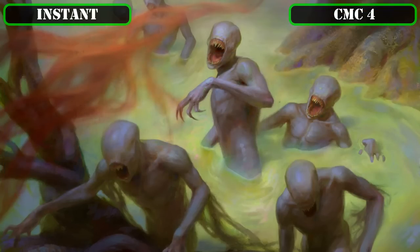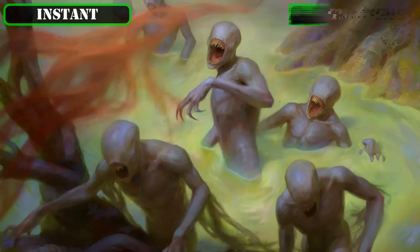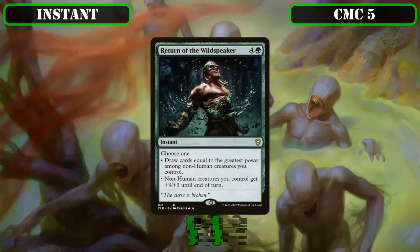The CMC 4 slot brings us Momentous Fall, which has us sacrifice a creature to draw cards equal to its power and gain life equal to its toughness—a surprise way to draw 18 outside of our turn, handy in response to removal or wipes and not forcing us to discard until our turn comes back. Finally, in the CMC 5 slot, we have Return of the Wildspeaker, which either has us draw cards equal to the greatest power among non-human creatures we control, or gives all non-human creatures +3/+3 until end of turn—serving as another flash-speed draw 18 or a combat trick to get our commander to exactly 21 power for a one-shot.